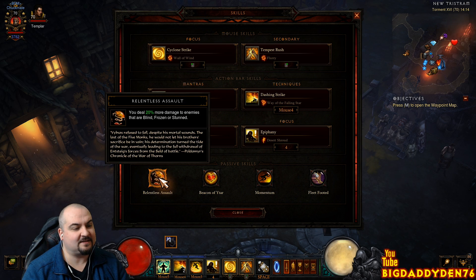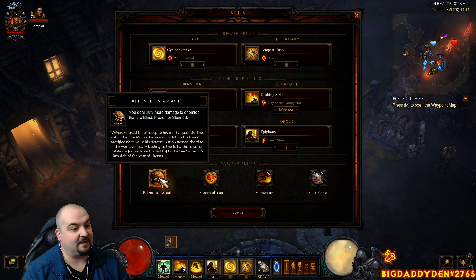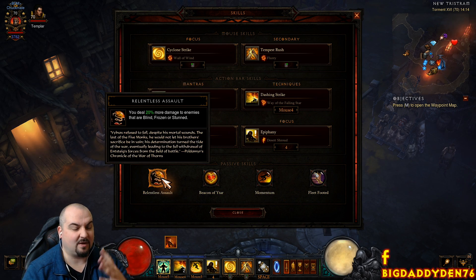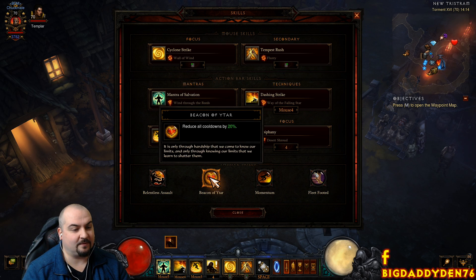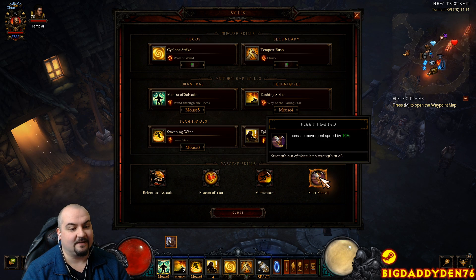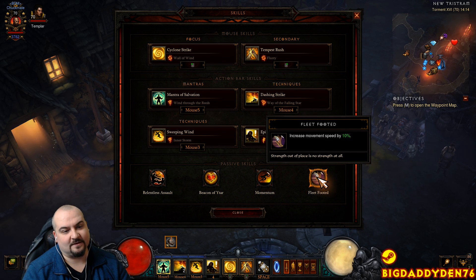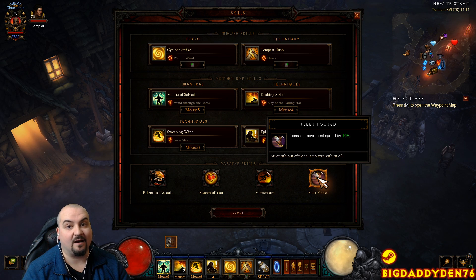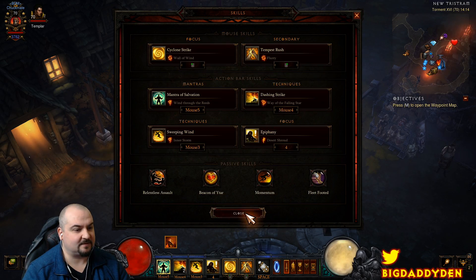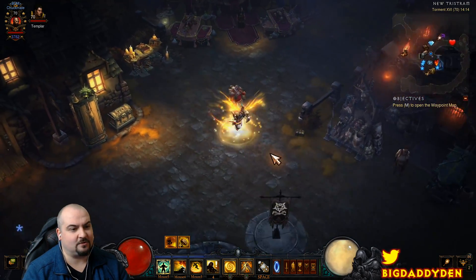For passives: Relentless Assault gives 20% increased damage to enemies that are blind, frozen, or stunned — which we're constantly triggering via the freeze. Chant of Resonance procs extra damage — just make them pop. Beacon of Ytar helps with cooldowns. Momentum: after moving 25 yards, increases your damage by 20% for 6 seconds — this helps kill trash as you go. The last passive is Fleet Footed, which increases movement speed by 10%. If you're on Hardcore, swap Fleet Footed for Near Death Experience as a self-res.